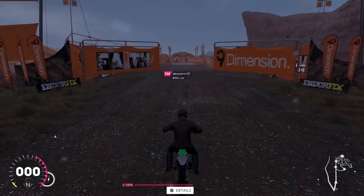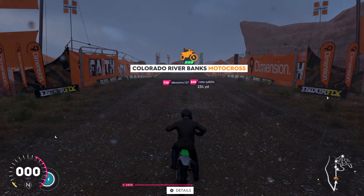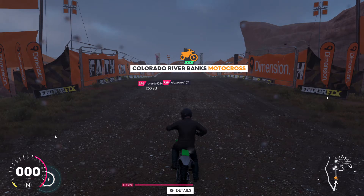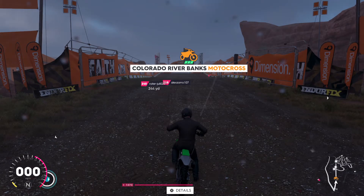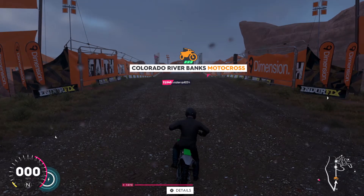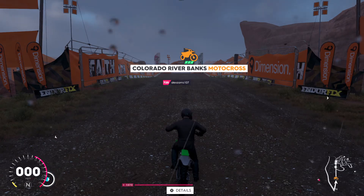The thing to remember with motocross is it's fun to take jumps, but you actually go faster if you can avoid them. Every time you take a jump and go in the air, you lose about 20 miles per hour of speed. The AI bikes are guaranteed to take all the jumps, therefore slowing them down.